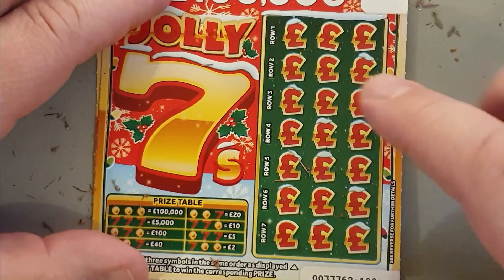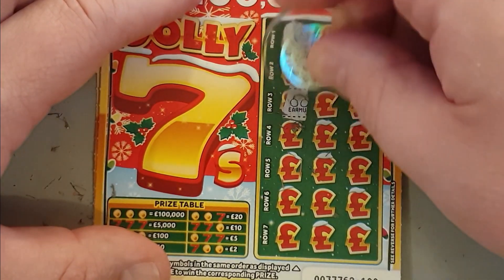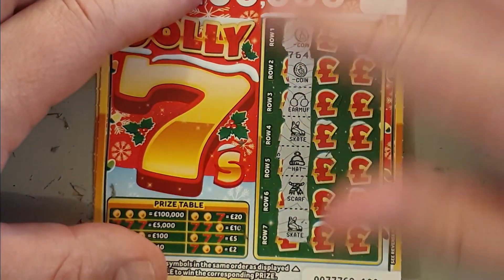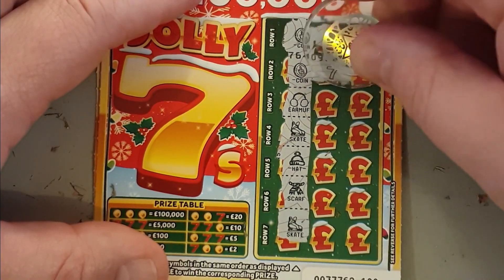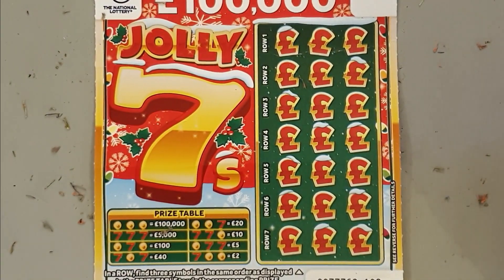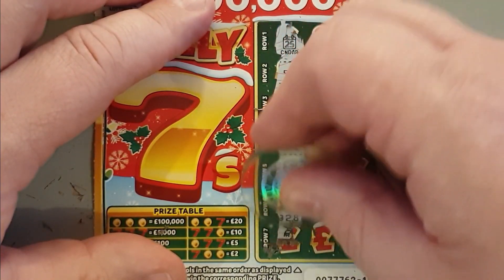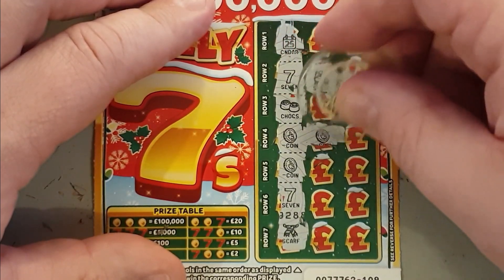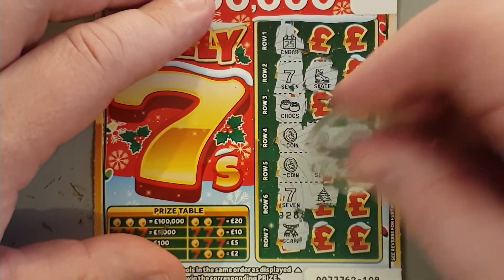Last two — Jolly Sevens. Let's see if we can recreate those sequences for the prizes. Come on, lucky fingers. Come on, sevens. Just two lucky coins rather — I suppose they are lucky fingers on a coin. Coin, earmuff, coin, seven, ski lift — it's a dud. Why are there so many duds? Two sevens, two coins. Seven, skate, coin, coin, pud, coin, seven, mountain. Seven and a tree — never do it.